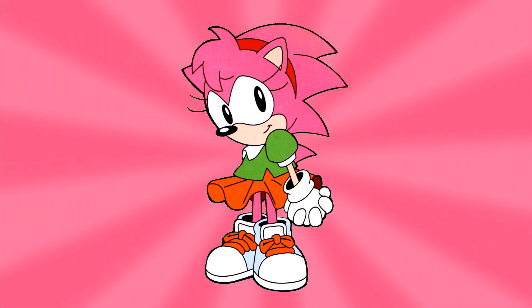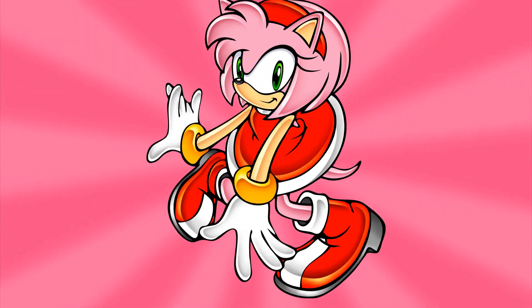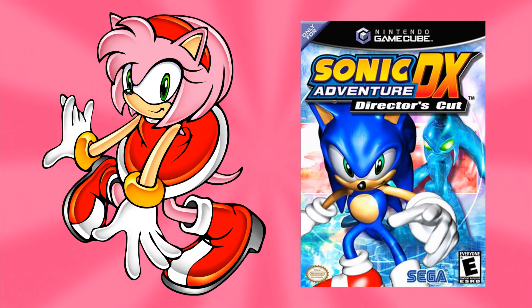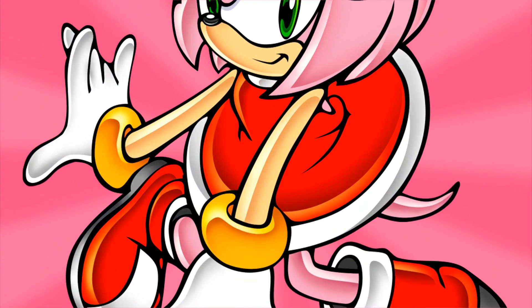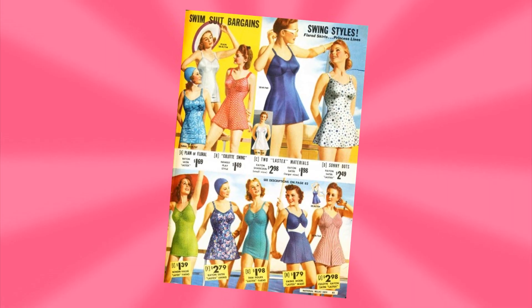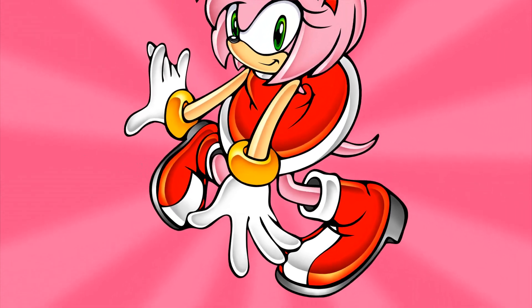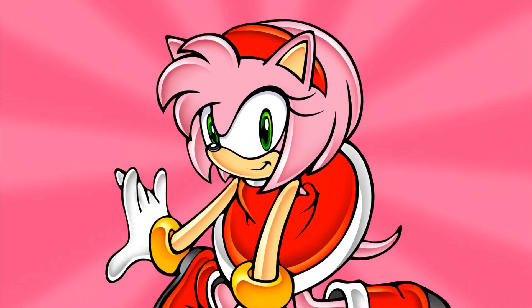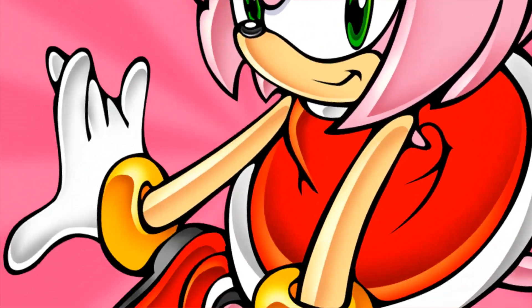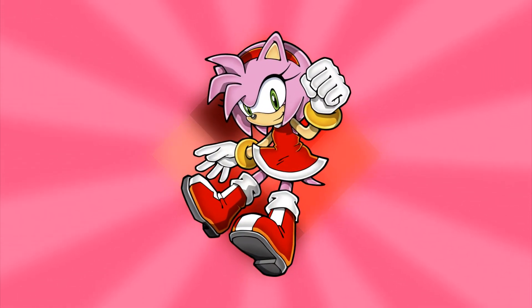In stark contrast to the wholesome looking Amy from early games that sported a washed out green and orange set of clothing, her redesign starting from Sonic Adventure 1 shows her sporting a much more flashy and revealing outfit. The bright red dress she now wears is reminiscent of 1940s style party dresses, albeit with a much shorter skirt line. Her tall red boots as well as her general color palette lend themselves well to that overall style. In addition to this, she wears a similarly striking red headband, as well as two shiny gold ring-shaped bracelets on each of her arms.